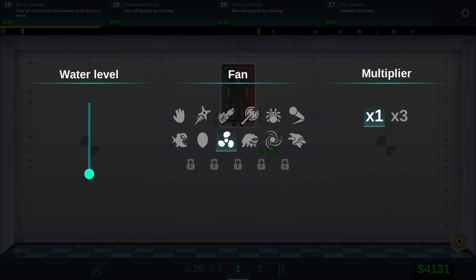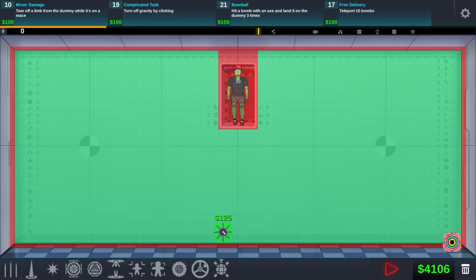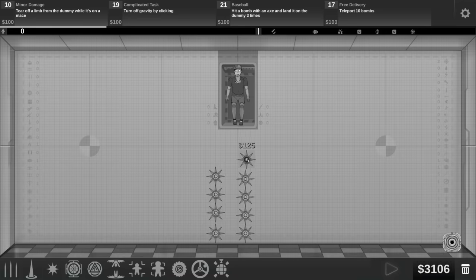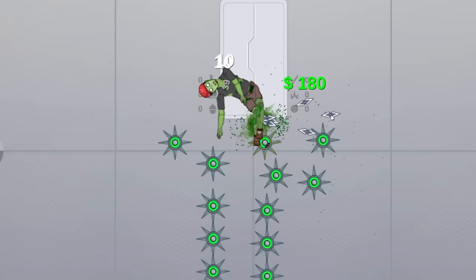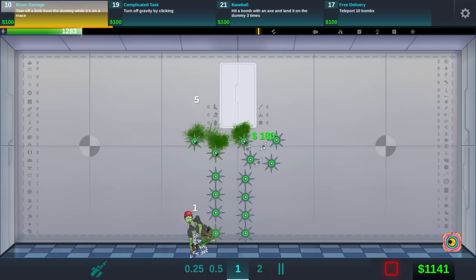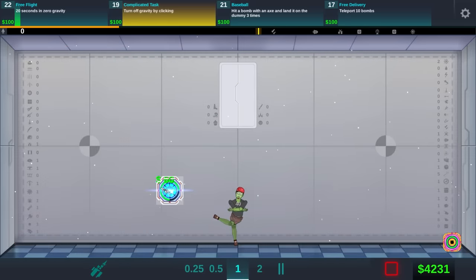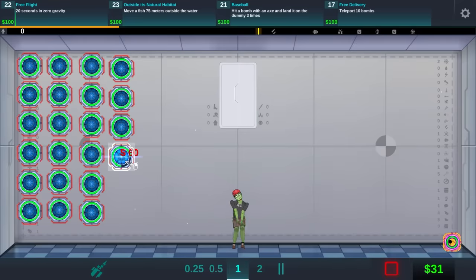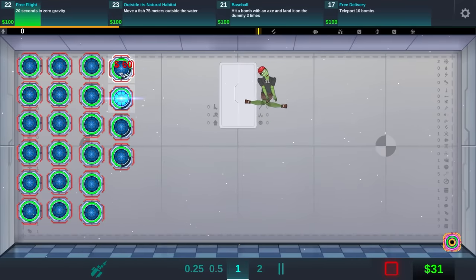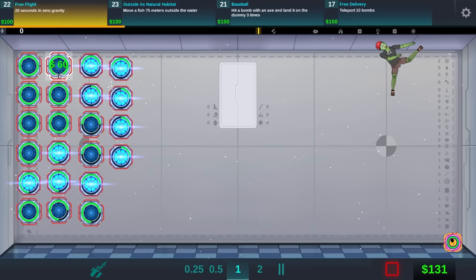Does that say turn off gravity by clicking? Is that just this? Yeah, wow — it's so handy that I can just reverse this on my own accord. He doesn't even have to hit it. Now tearing off a limb from a dummy while it's on a mace might prove to be a bit difficult. But I think if I make something like this and then just throw a ton of maces at him while he's on it... yes! I threw a bunch of shurikens on him while he was on the mace. This challenge plagued me the very first time, and now it's as easy as that.